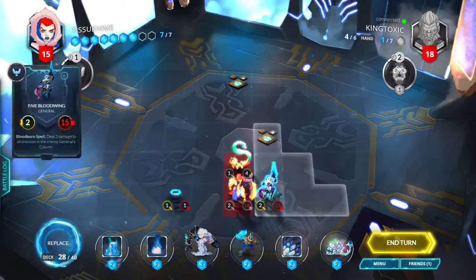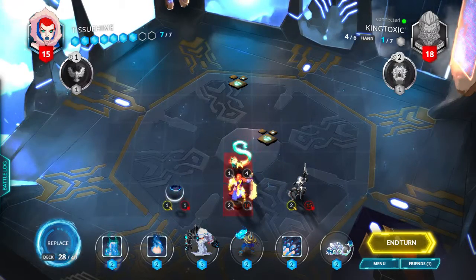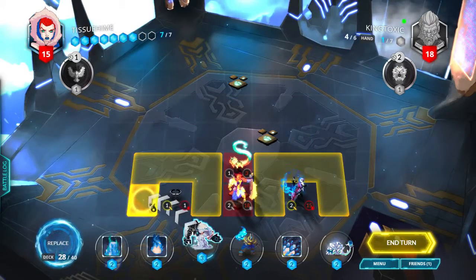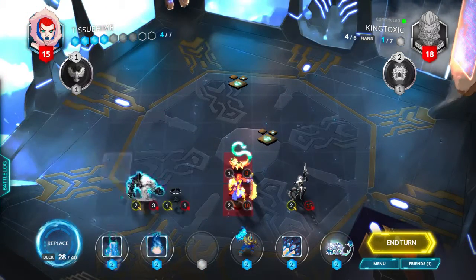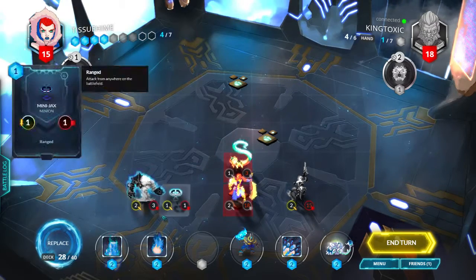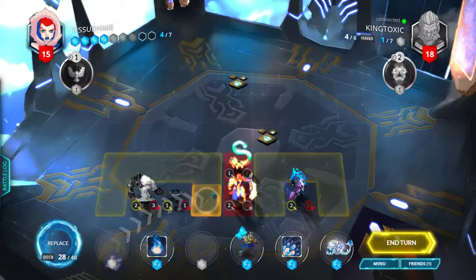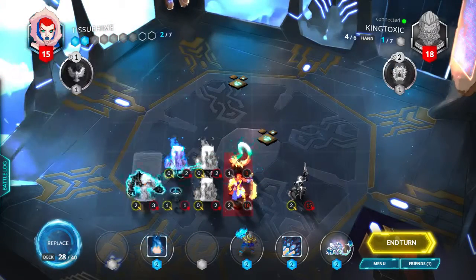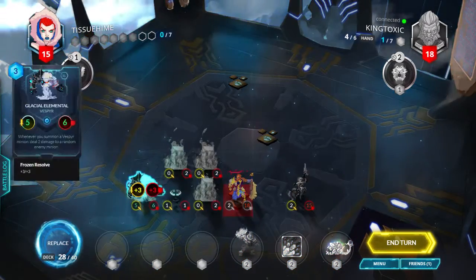I need to step back at least. I have seven cores — I'm gonna attack the general. So what I'm gonna do is cast my Glacial Elemental over here, and I can use a Bone Chill Barrier because I just want that dead and give him a buff since it's a Vesper.